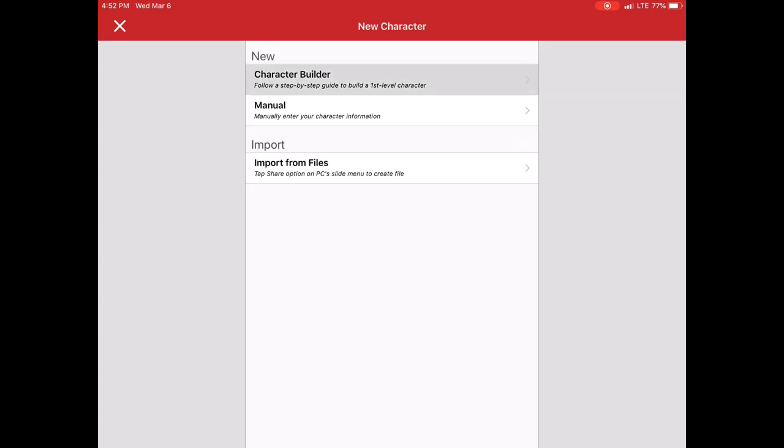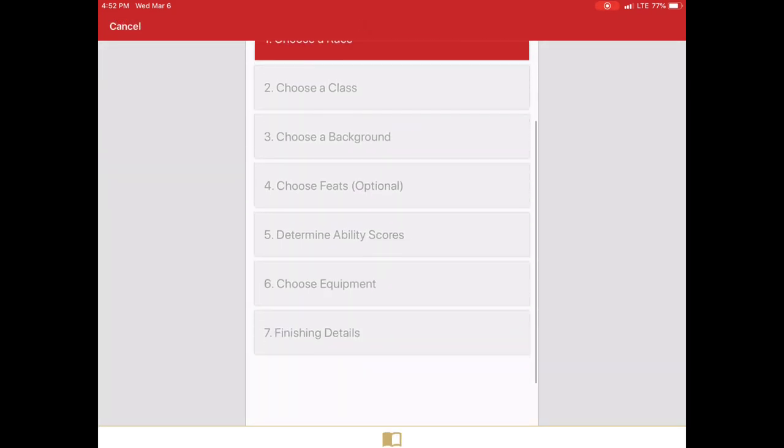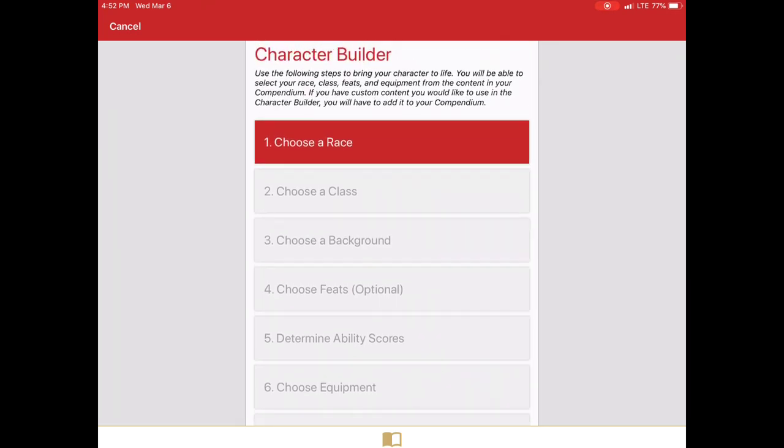The Character Builder is a simple seven-step process for walking you through building a character. I do wish that they put the background before the class, but it's okay. You just have to keep in mind what background you're going to use so that the skill proficiencies that come with that background, you're not selecting them when you select your class.